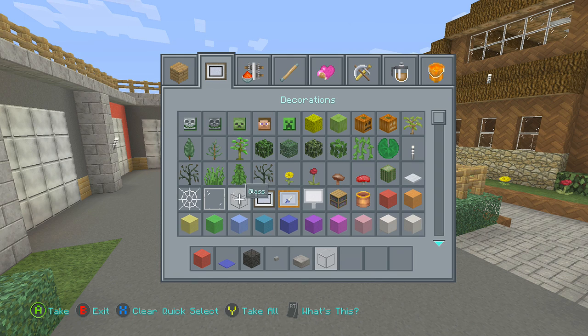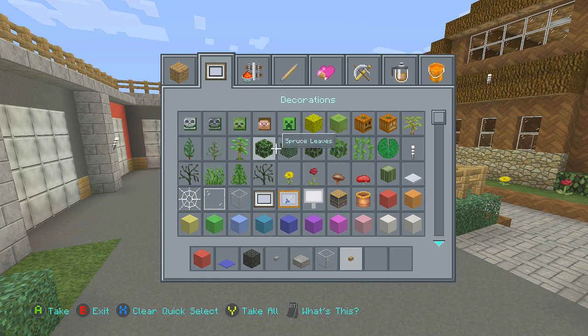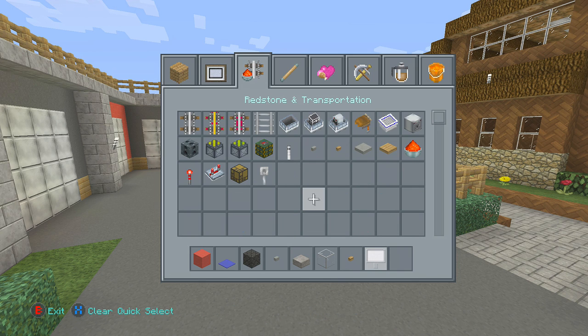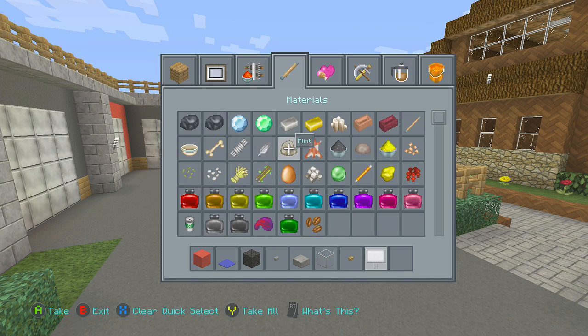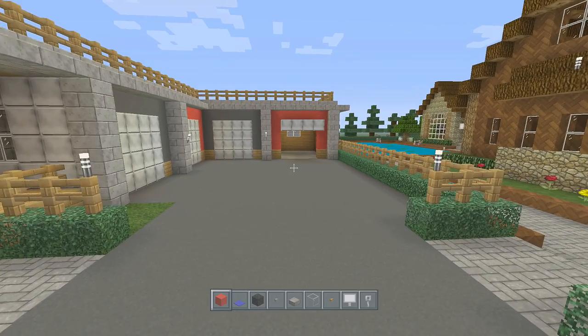We also need a glass block for the window. I'm going to take the other button for headlights. For the registration plate, we're going to use a sign. And I'm going to add in tripwire hooks just as a detail at the end.